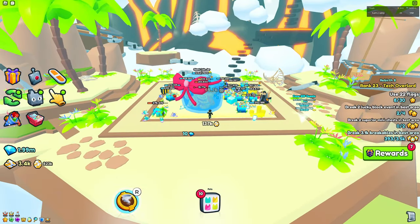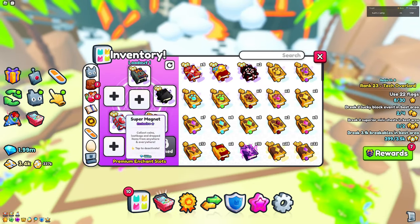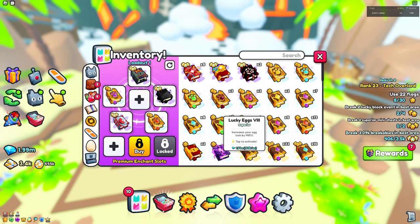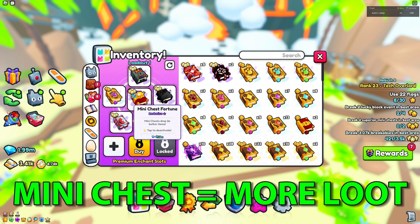A super magnet would also be very useful because you don't even have to be right in the area and you'll still get the loot. You can even hatch eggs while you're running for seashells. You also want the criticals book — that goes hand in hand with the corruption enchant. Mini chest fortune is also extremely OP; you definitely want that on.